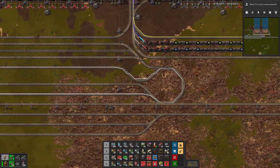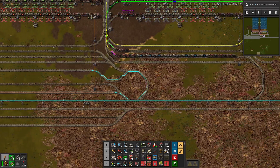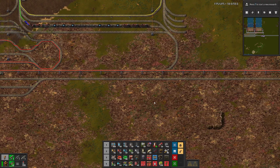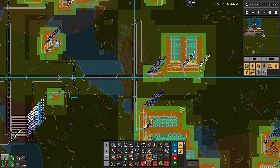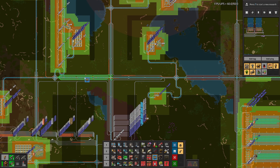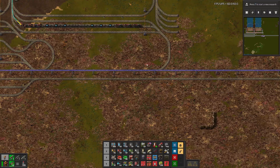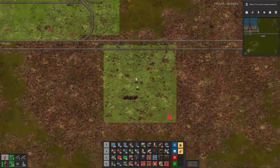All right, let's continue. We have exact copies of the thing. We have the intersection fixed, at least that part of the intersection. So what that means — let me double check. This one is fixed. The one below is fixed. The one to the left is fixed. Fixed. The one above — fixed. Let's check this spot. This is fine. Fine. Fine. And that one is fine. So we need to fix only three sides of the last intersection.